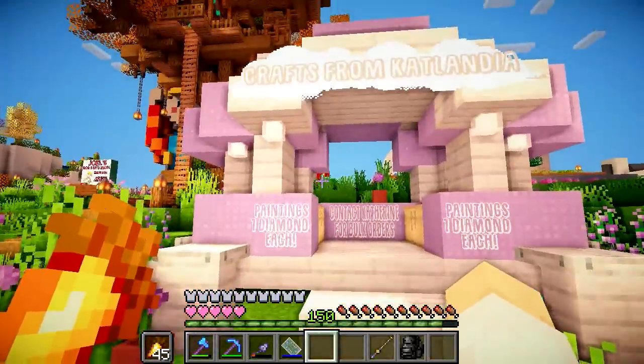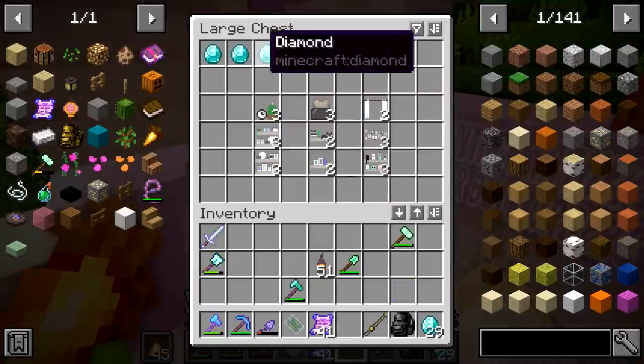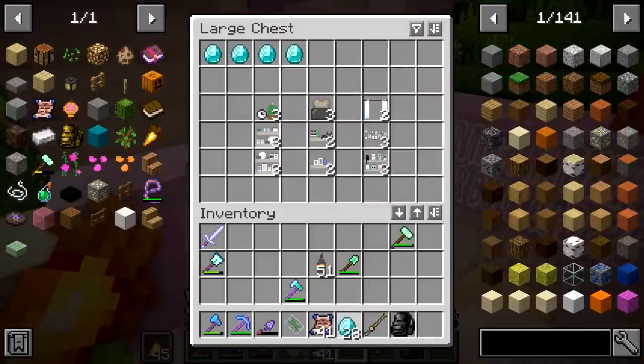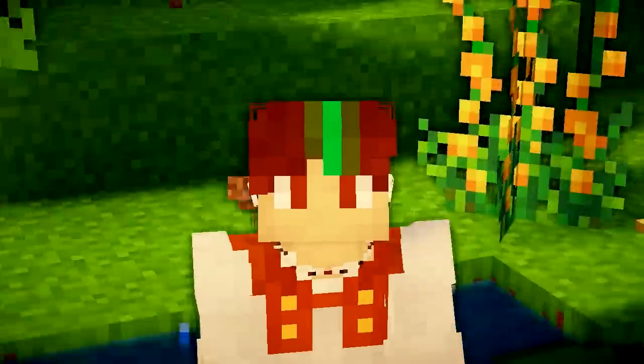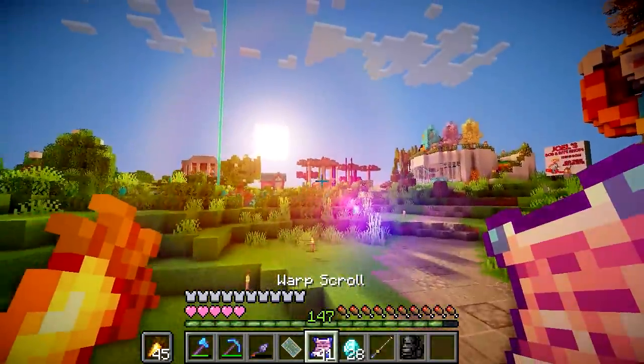So this is where you buy the paintings — diamonds each. I really like these cactus and clock ones, so I'm going to buy one. We love helping out with the economy. I'm probably not going to use many of these for now — I need to interior decorate my place first.